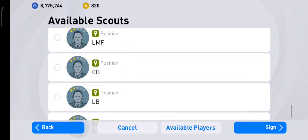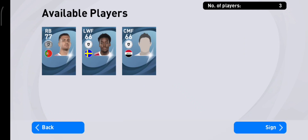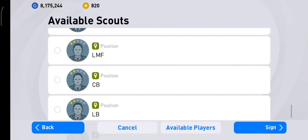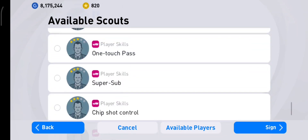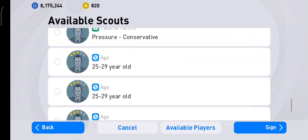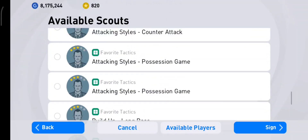Now let's combine. White ball with 2-star Speed scout — that will reduce the selection to 3 players. Now combine that Speed scout with a 3-star Utility scout.